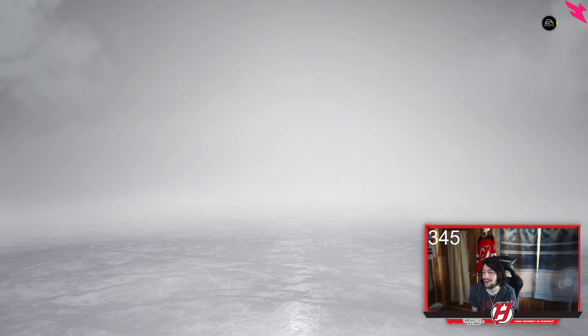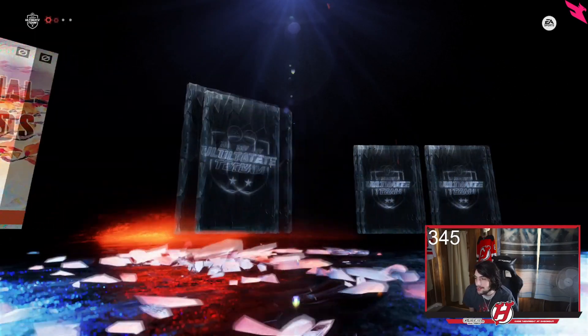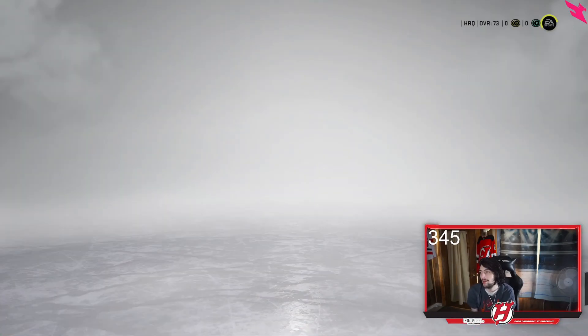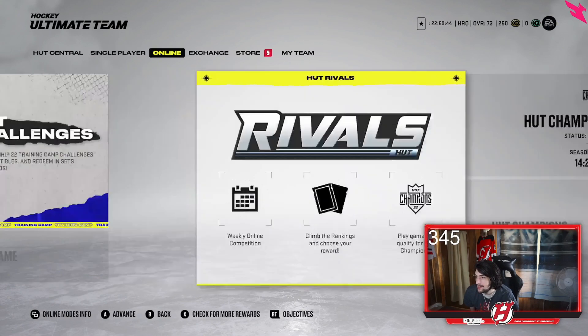Here we are — Hockey Ultimate Team welcome. This is a seasonal reward from EA, I appreciate it. 200 coins, Gosling and Westblatt — thanks for that. All right, we are in HUT, we've made it.